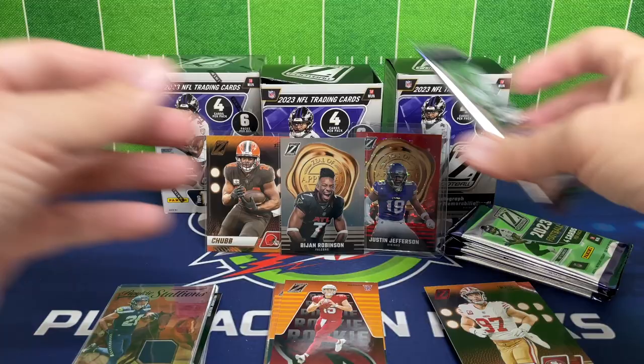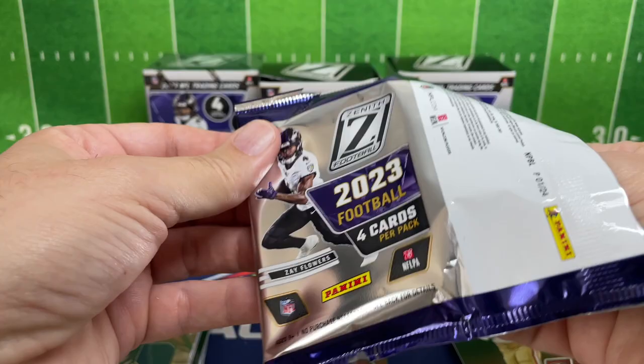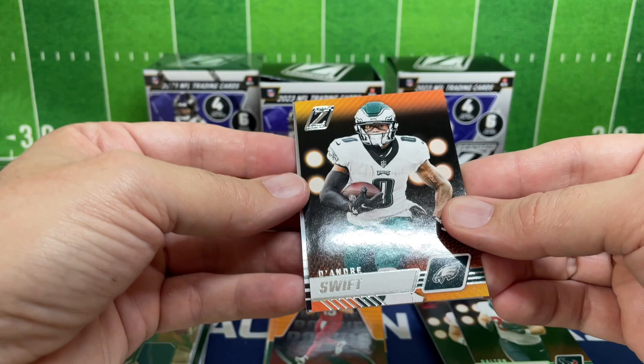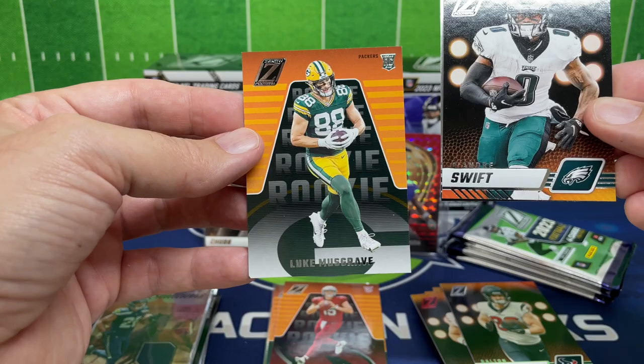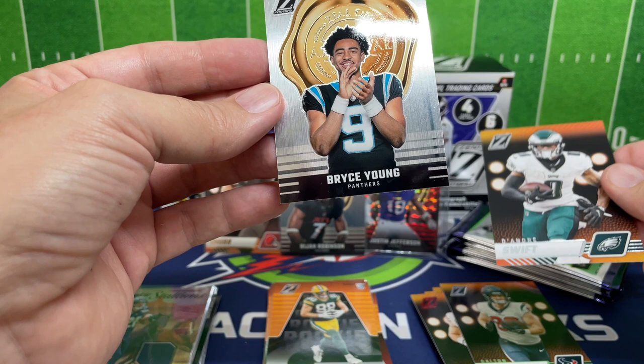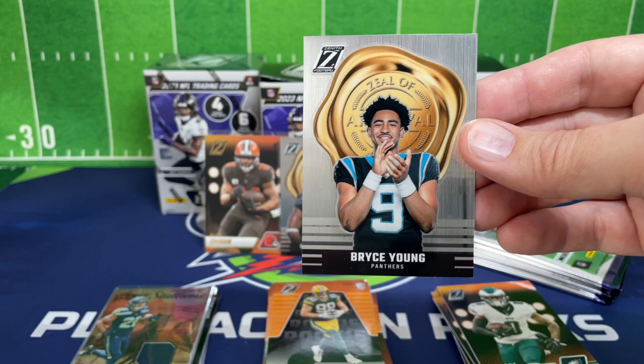Next pack — this one feels thin, almost like we got shorted a card. We'll see — some silver back there. We got Dalton Schultz, DeAndre Swift. Going to the back — Luke Musgrave, sweet tight end for Green Bay. Looks like we got another Zeal of Approval in the silver, and we got Bryce Young — big-time rookie quarterback. Love this card. We're getting some great Zeal of Approvals here.